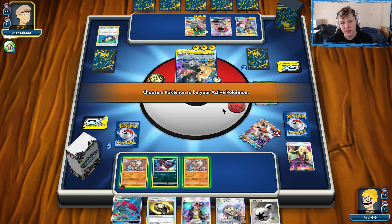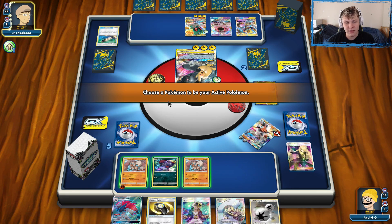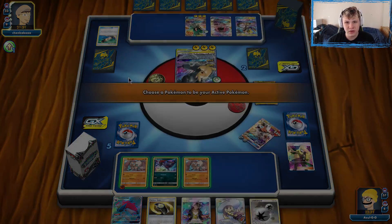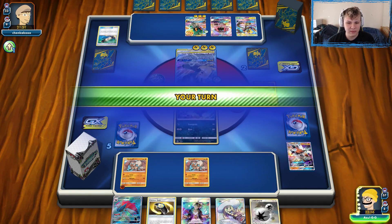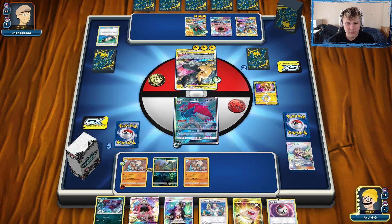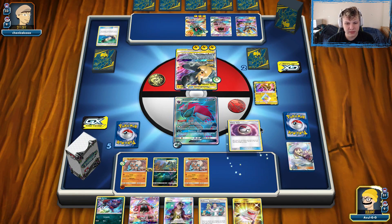We actually just can't win. We drew poorly early and our opponent hit this huge turn. There's no possible way: we knock out something, they Chaos with Marshadow, we knock out Marshadow, they Chaos with the GX attack. The only way would be to attack with Zoroark and hope they need a damage modifier — Zoroark has 210 HP. We'd need Lillie into a bunch of Basics, get a Lycanroc back via Stretcher, and trade into a Choice Band.